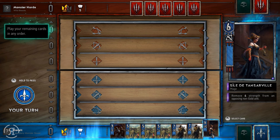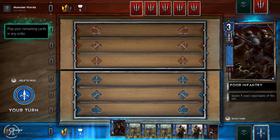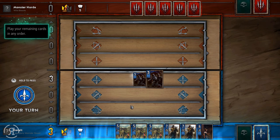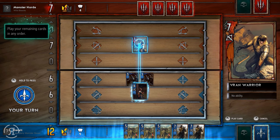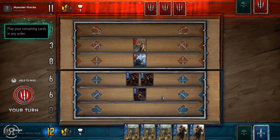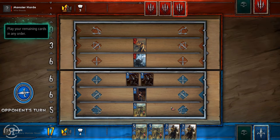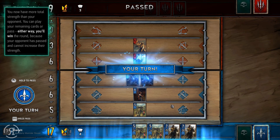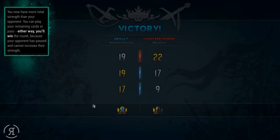Remove four strength from an opposing non-gold unit — that's very nice. Remove two strength from an opposing non-gold unit. Spawn one exact copy of this unit — let's go for that. Now removing some strength from this guy. Our opponent passed with us having 17 and them having 9. You now have more total strength and your opponent has passed, so either way you'll win this round. We pass and win the round, taking all the crowns.